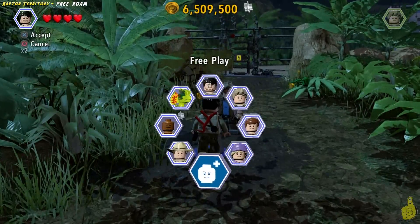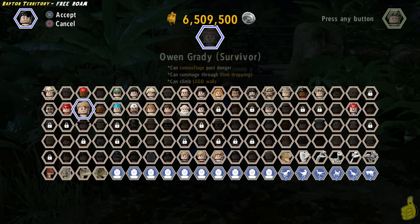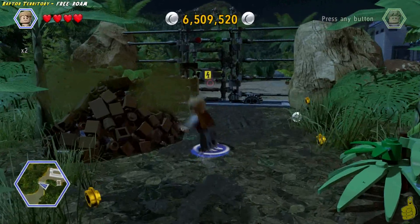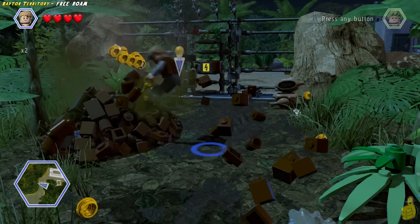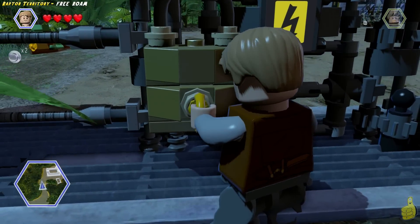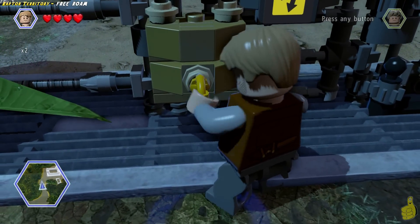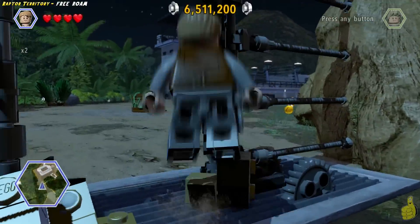Go ahead and pull out your favorite dino dung diver, and we'll go ahead and find the key to this area inside the pile. We went ahead and chose Owen, and he's going to get in there. It looks like he's got everything including the kitchen sink and the key for the lock here. This threw me for a loop — you actually have to spin your analog stick in order to twist the key and open it.